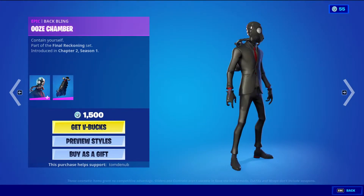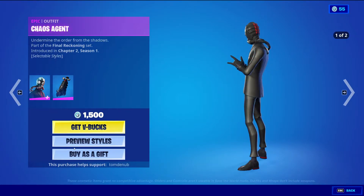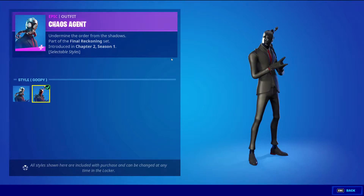Chaos Agent with the Batman Ooze Chamber epic skin, 1500 V-Bucks. This skin has two styles: the default style with the helmet on and the goopy style.